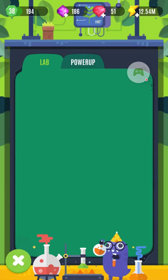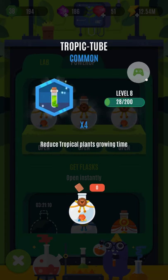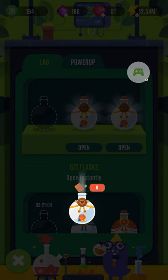Also, when you complete orders you can get these little flasks which upgrade things. Like any good idle game, there's lots of upgrade vectors. You just open these flasks and you get little bonuses like more energy from orders.